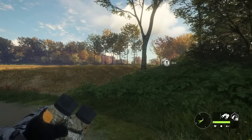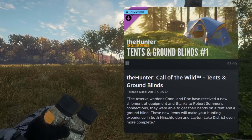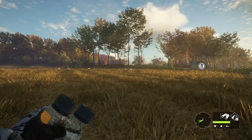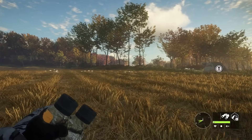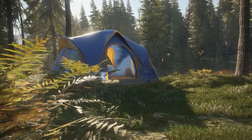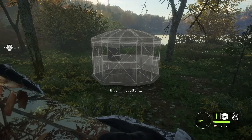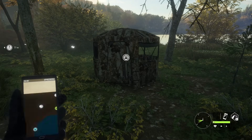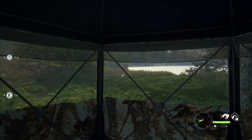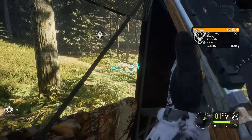First up is the Tents and Ground Blinds DLC. If you're on console, skip this one — it came out in April 2017 and was part of the base game for Xbox and PlayStation. For PC players, you'll want to pick this up for $3.99 US. Tents allow you to make 16 placeable spawn points per map — throw a tent down and fast travel there at any time. Ground Blinds reduce hunting pressure caused by shooting an animal by 75%, and help hide you when calling animals into close range. That said, it's the tents that really make this one worth it.